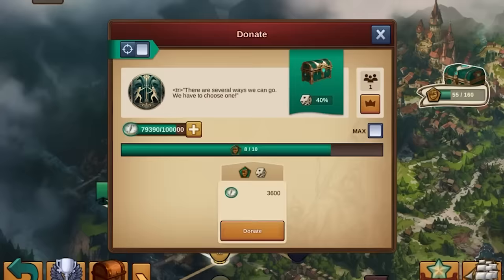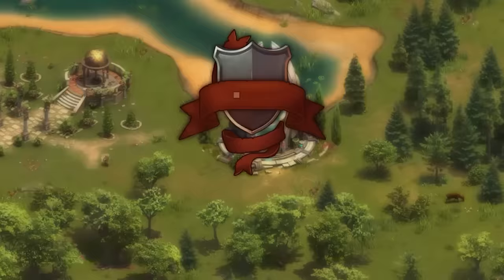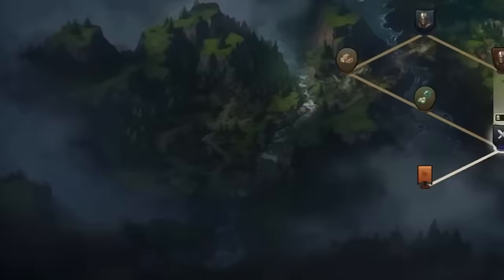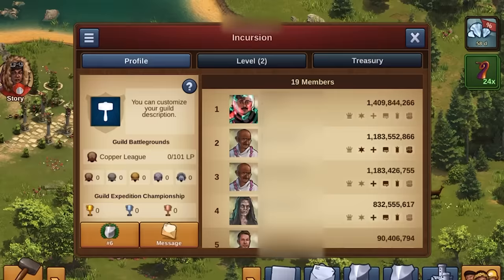And of course, climb to the very top of the Quantum leaderboard. To unlock Quantum Incursions, you need to be in a guild and research the Chain of Command technology. You can then access the feature through the Quantum Portal just outside your city. Please remember that if you join a guild after an incursion has started, you will need to wait for the next one.